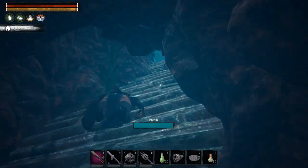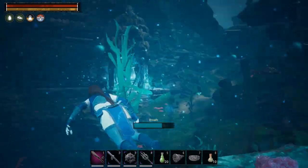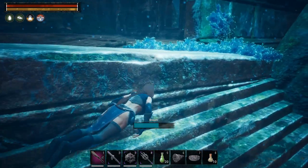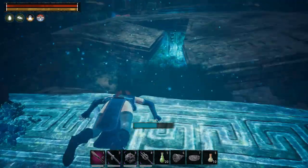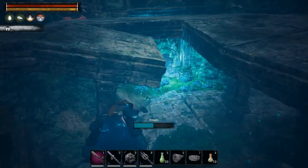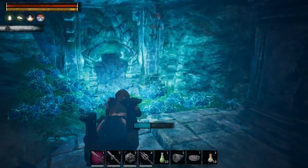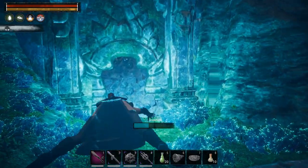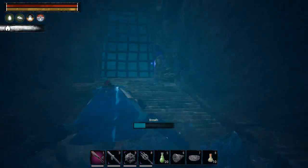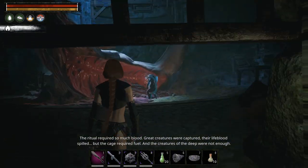Jump back down and swim to the next building. At first glance you may think there's nothing here, but bypass the poisonous cloud and swim down, then swim up through a hidden passage. It looks like there's nothing, but you can swim up here to get inside. This place is interesting for a few reasons.